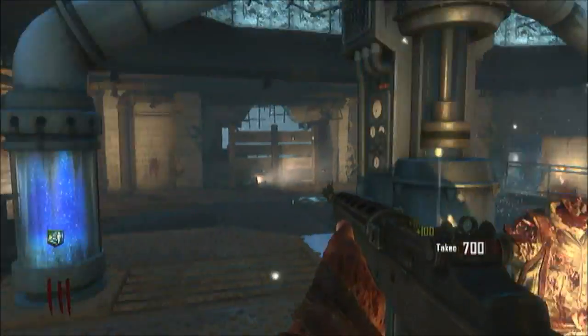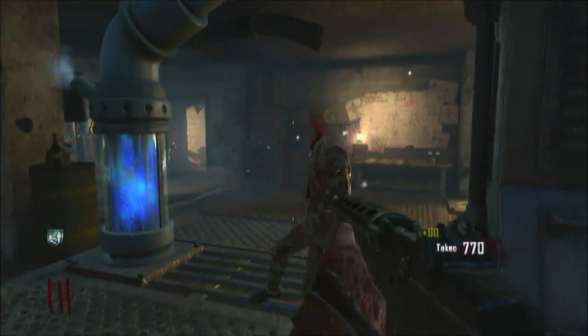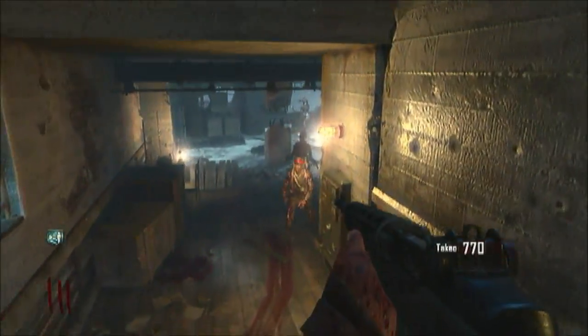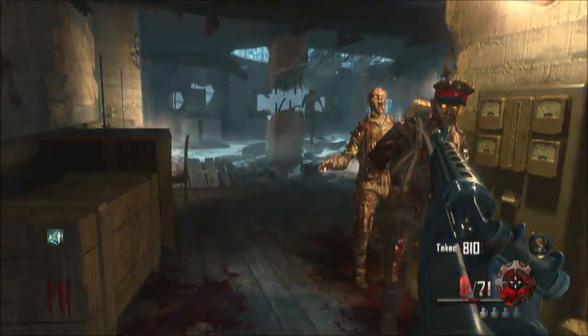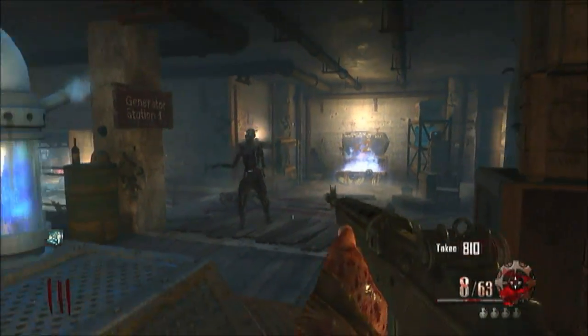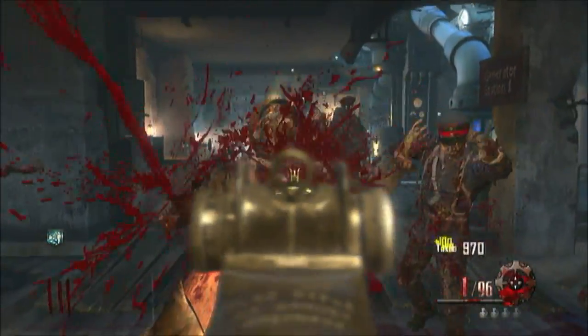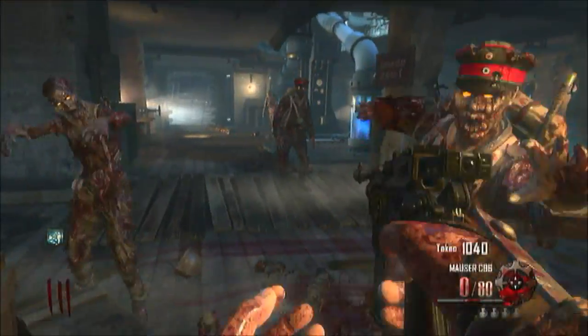Hey, what is going on guys? It's Hudson here and today I have another tutorial for you on the map Origins. In this tutorial I'm going to be showing you a cool little feature they've put in. If you haven't already noticed, there are little mounds of skulls and bones and things like that in the ground, and it says that you need the shovel.